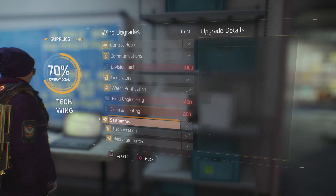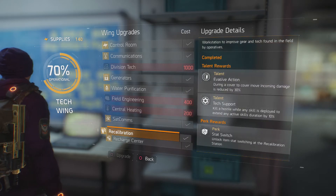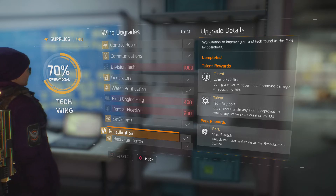It's going to be down here under recalibration, and I believe it's 200 credits, so unlock that. Notice on the bottom right-hand corner — that's the stat switch. Unlock item stat switching at the recalibration station.